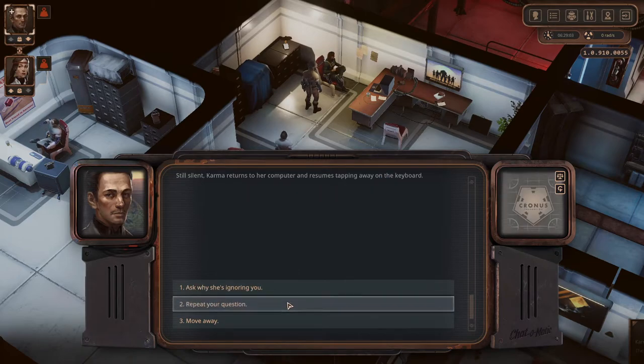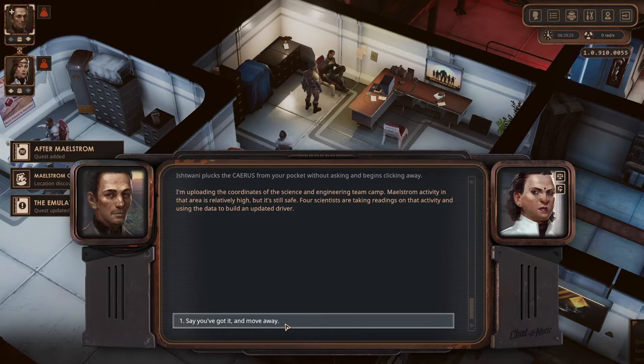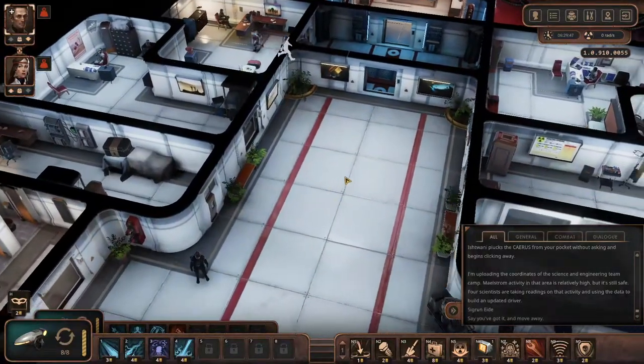'You pressuring me won't make the driver appear any sooner. But you can contribute to the common cause — are you ready to hear the fetch quest?' Ishtwani plucks the Kairos from your pocket without asking and begins clicking away. 'I'm uploading the coordinates of the science and engineering team camp — Maelstrom activity in that area is relatively high but it is still safe. Four scientists are taking readings on that activity and using the data to build an updated driver.' Well, we'll get a location — that's more than we came here with.